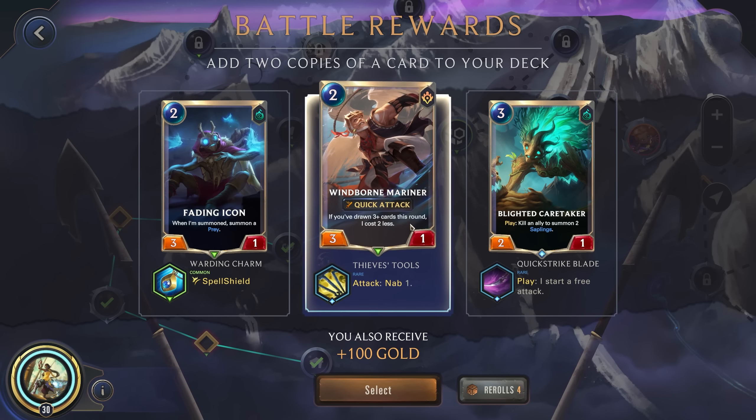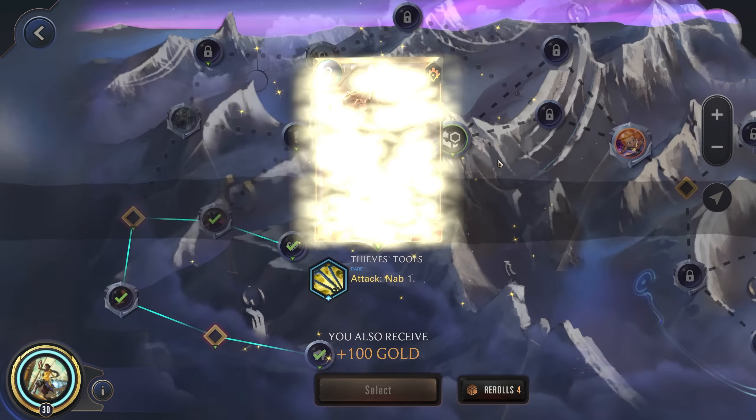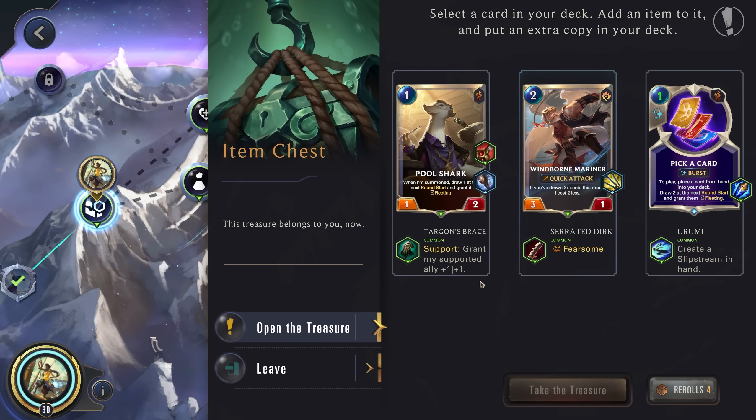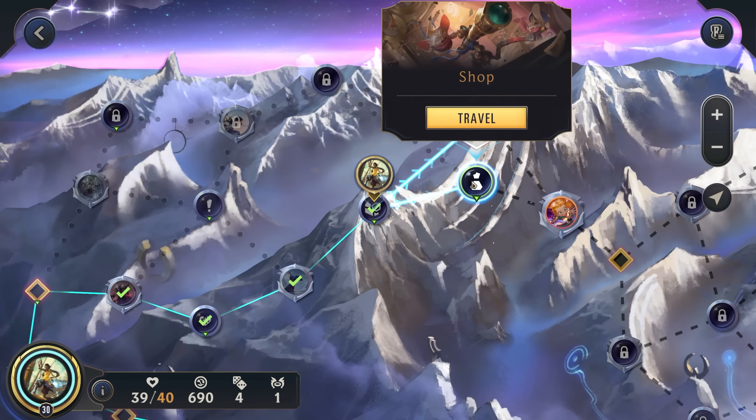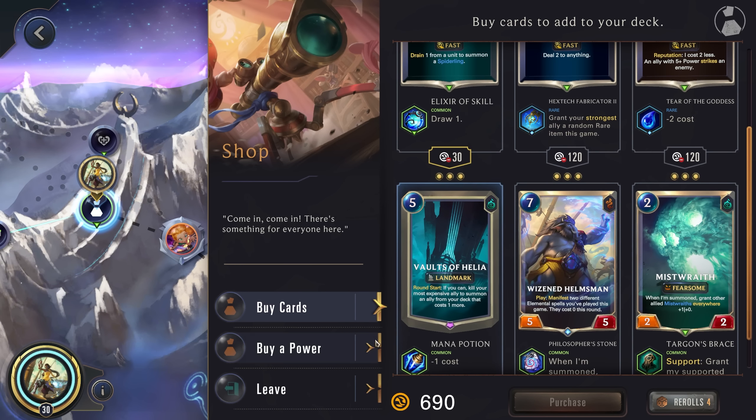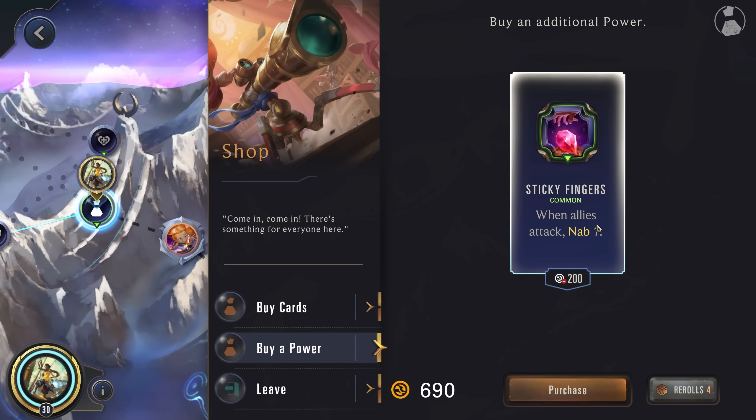I think we'll get the Windborn Mariner here since we can normally play this for free. Everything on the Pool Shark is pretty strong because it's doubled. Getting more copies of these though is good. I think we'll actually go for Pick a Card since we don't have a solid way to get fleeting cards yet. Our hand is normally too full already, so let's use a reroll here.